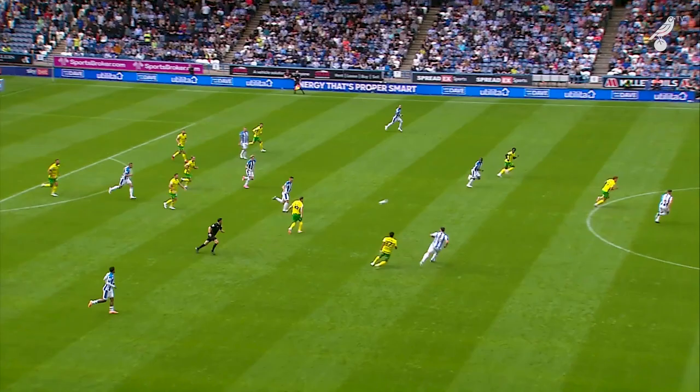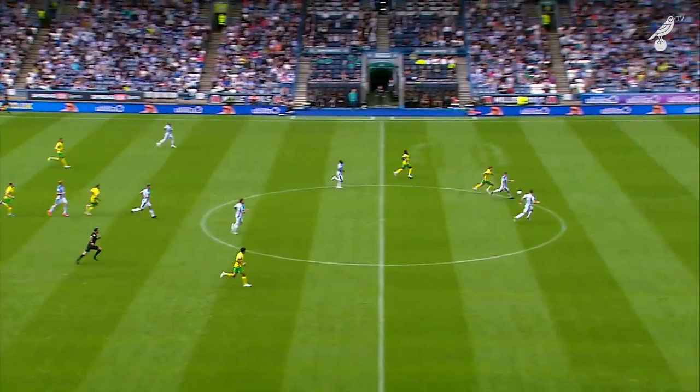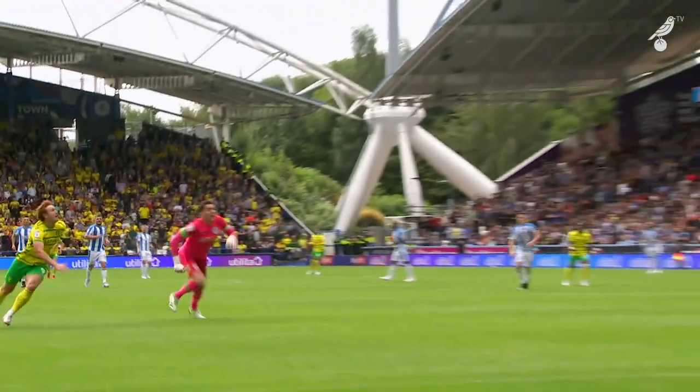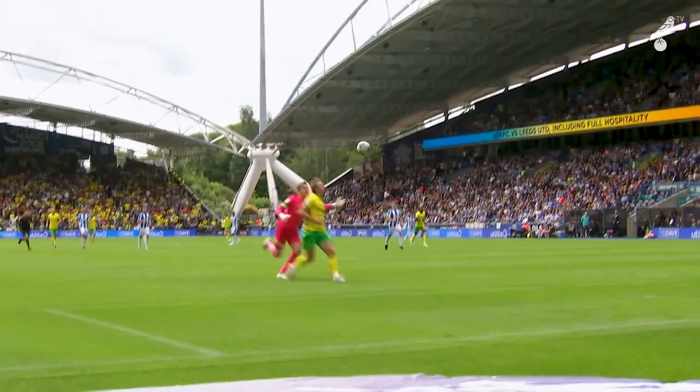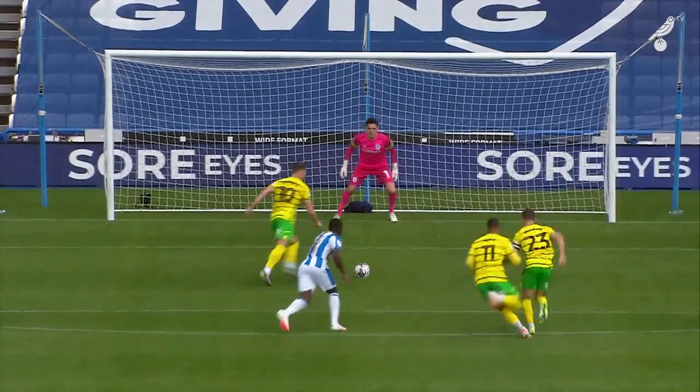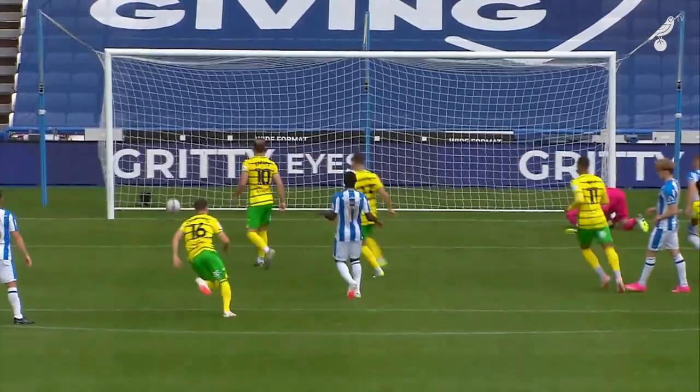Ball forward is cleared this time by Norwich and it breaks. There could be a counter-attack on. It's been passed up towards Sargent, but Jonathan Hogg, the skipper, was covering well for Huddersfield. Gets it back to the goalkeeper, who kicks it straight against Sargent — and Sargent could be in to score for Norwich City! He's up against the goalkeeper, who's already made one blunder and has a chance to redeem himself. Slow run-up from Barnes and he tucks it away!